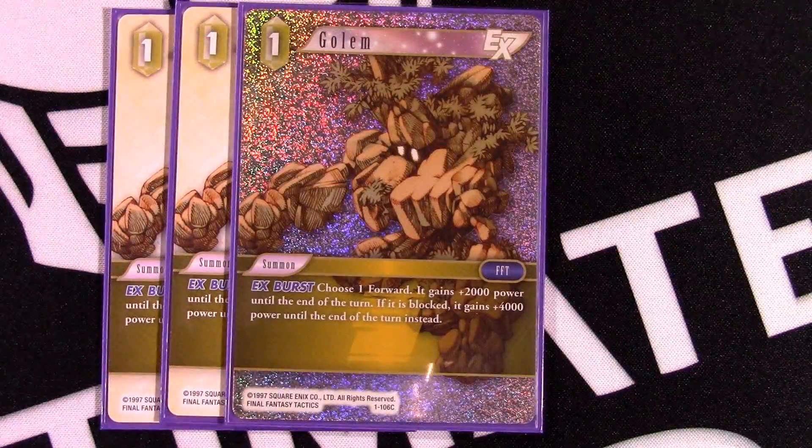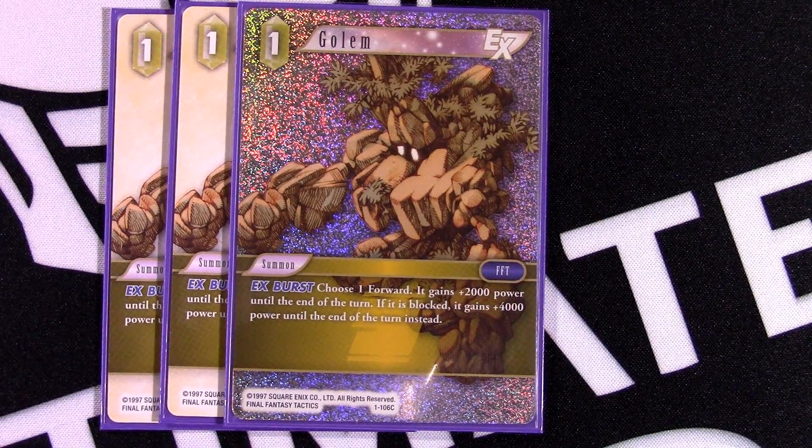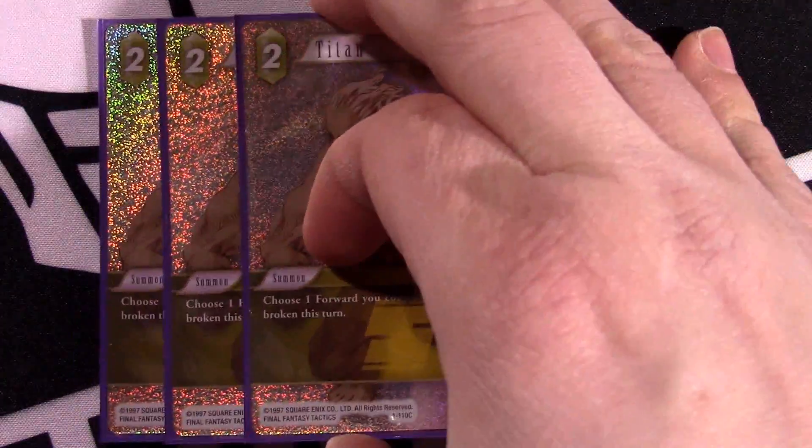Now for the summons. Golem — the correct wording based on an errata answered on Twitter is that whenever it's blocking, it gets plus 4,000. So it is both an offensive and defensive card. Offensively you can attack with something and give it plus 2,000 — Van is a great candidate. Your opponent tries to trump-block with an 8k thinking they're okay, then you pump to a 9k, your guy lives, and Riku untaps. Or you can turn four-drop Sid into a 12k blocker that mills them two cards. Golem has been a great card for defensive decks.